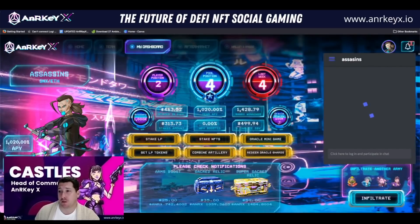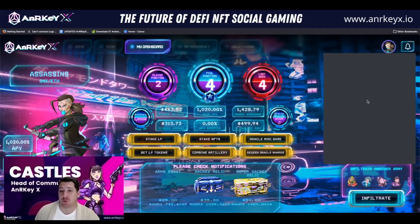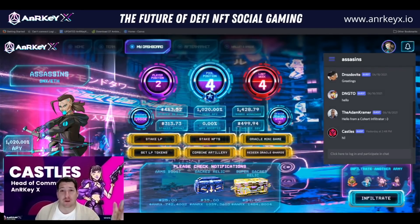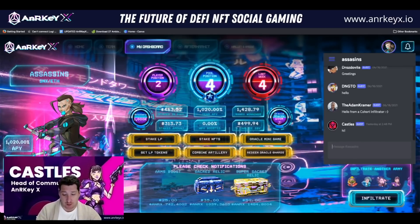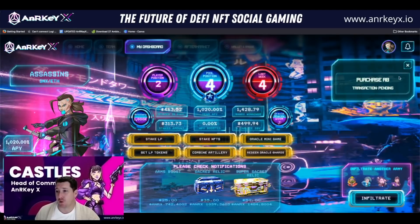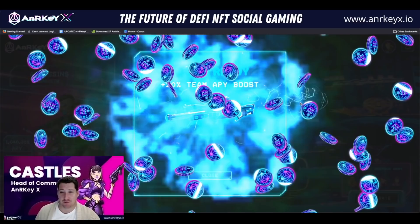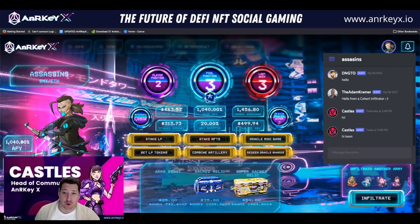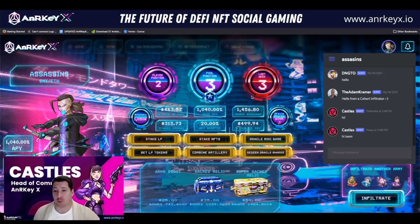We're going to be brought back to the dashboard again. We'll bring our notifications up — we can see that's pending. Now while you're waiting for these to confirm, it's Matic Polygon, it happens really quick — ultra fast, ultra low cost transactions. We can head into Discord, chat to your team, play the minigame while you're waiting for things to confirm. On L2, they're going to be very quick. Let's click it and see what happens. Boom — 20% team APY boost has been applied. We can see that team APY has gone from 1,020 to 1,040 and your ANRX winnings have boosted as well. We've applied our first APY boost.